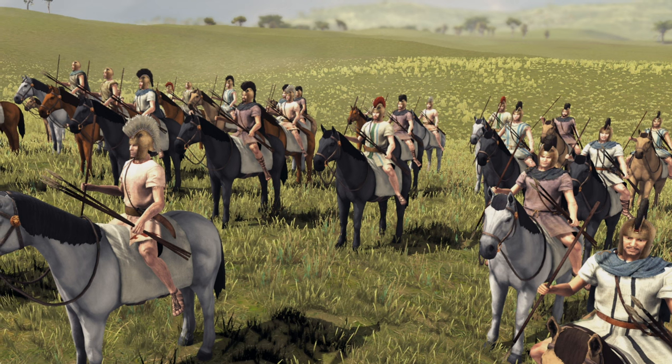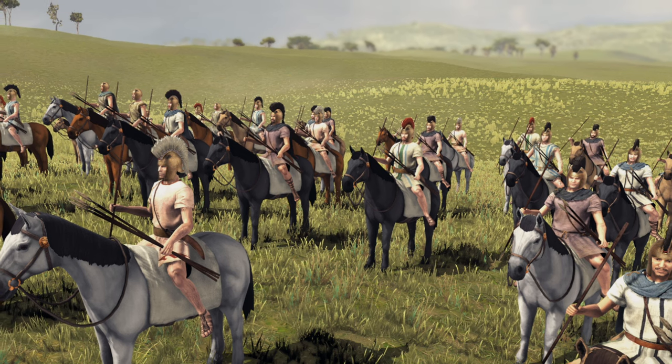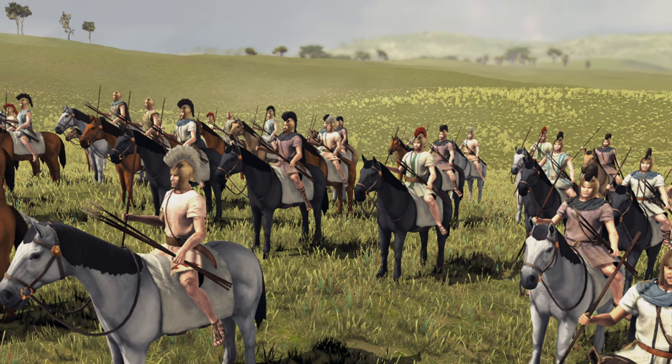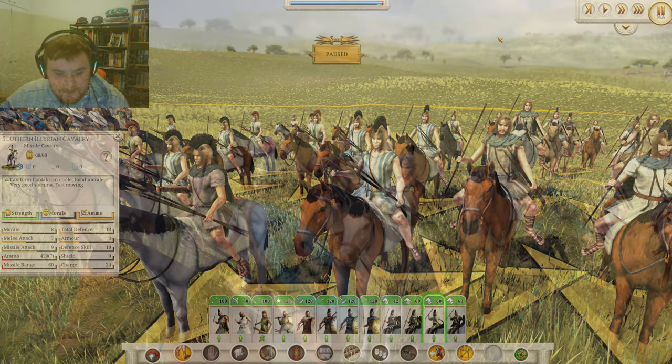Now let's go on to the Southern Illyrian Cavalry. A very light javelin cavalry unit looking awesome, but very light cavalry indeed. These guys are pretty much the equivalent of the Prodromoi, just the Illyrian version. They don't have great morale or defense, but they are fast moving — very good for running down enemies. Chucking those 7 javelins into the enemy is going to do decent damage. Never sleep on light cavalry — they can be very useful, especially early game.